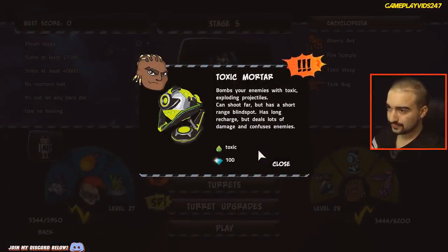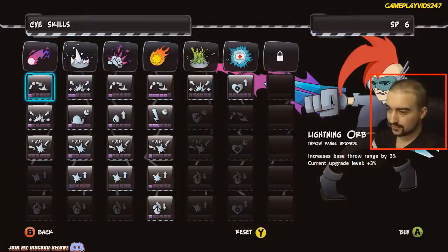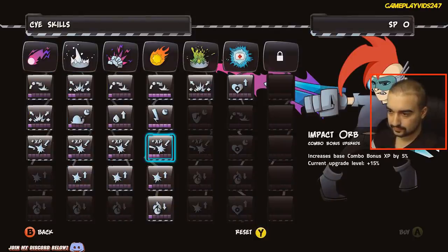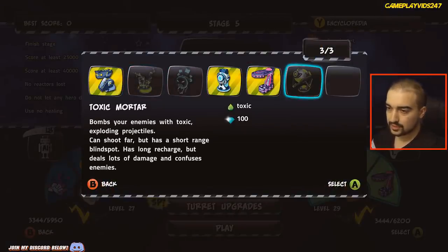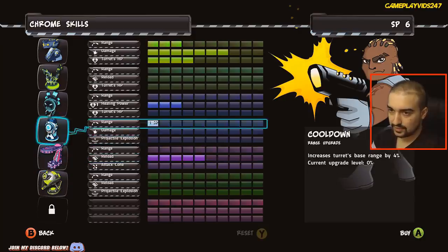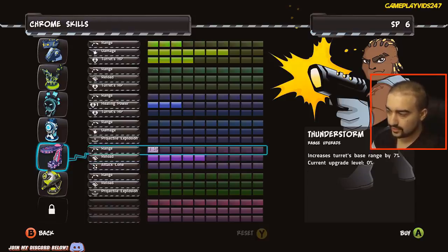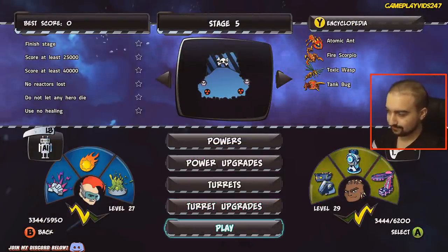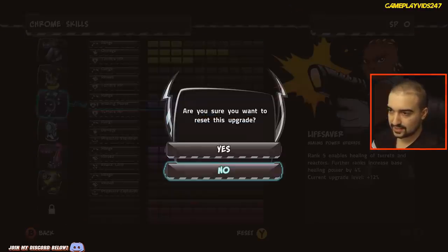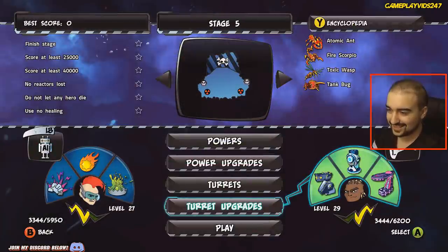Frost spitting combo — if I had a player we might have been able to get that, but that's okay. Toxic mortar — bombs your enemies with toxic exploding projectiles, can shoot far but has a short range. Blind spot — has long recharge but deals lots of damage and confuses enemies. Rejuvenating aura. I like that electric turret though, it's really really good. Should we upgrade reload again or range? Let's increase the range a huge amount. Actually we can reset this — got my SP points back. Put that on the reload instead.